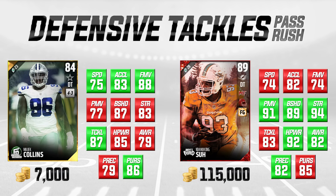I definitely don't think there's a big enough difference between Malik Collins and Damakong Su — especially for pass rushing — to justify that big of a price gap. Aside from the strength difference, and we haven't done much testing on how much strength plays into run support, these guys are really quite similar in most attributes. Su is going to be a power move guy and Collins a finesse move guy, but they'll probably play pretty similarly for most people. At 7,000 coins, Collins is a really, really good buy, and there's also a decent salary cap difference between them as well.